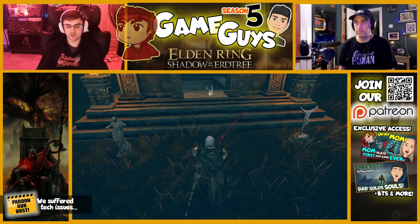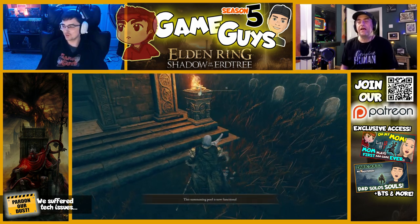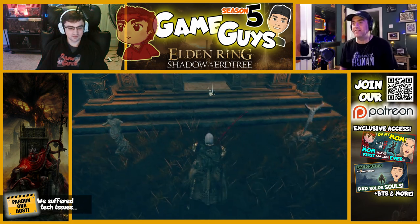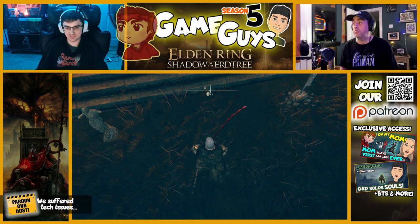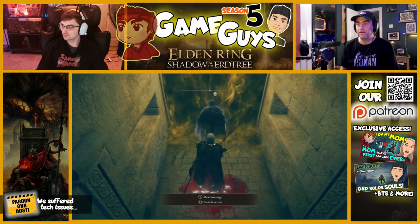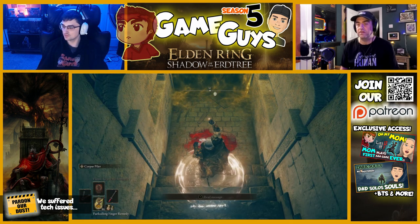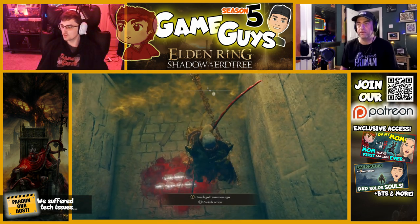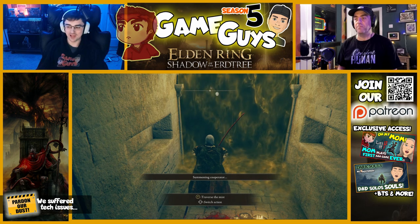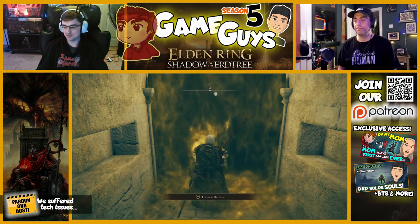Is it down now? Oh yeah, we have to activate this first. Oh shit, I forgot about that. Yep, idiot. Okay, that's what it was — I forgot. We still had some other things that were messed up too. Where do you want me to go now? It's just down right in front of the boss gate. Oh there it is, now I can see it. So let me — you have to use your Furlcalling Finger Remedy thing. There it is. There I am, Gallowsbane, here you come. We have to activate the summoning pool — I keep forgetting to do that too. I usually play this game solo so it just doesn't even come to mind.